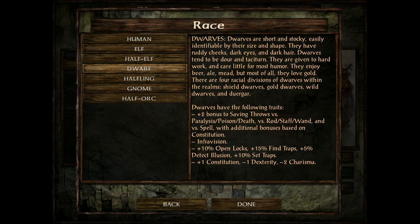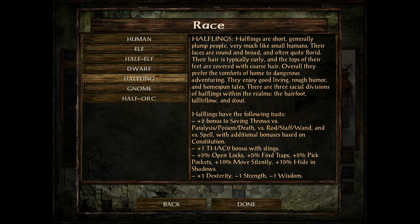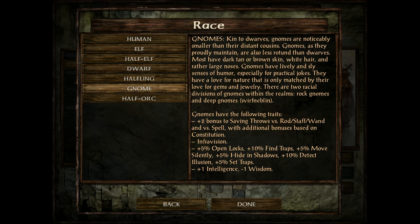After this will be the dwarf. They're very strong: plus one constitution, negative one dexterity, negative two charisma. However, they have some good saving throws and can see in the dark. After that will be the halflings: plus one dexterity, minus one strength and wisdom. However, they're very good for thieving abilities and have some very nice saving throws. After the halfling are gnomes: plus one intelligence, minus one wisdom, with nice saving throws and infravision — they're great for casters such as mages.